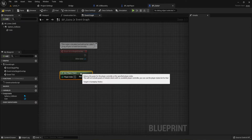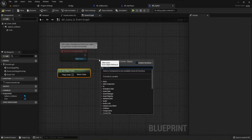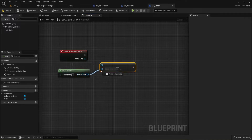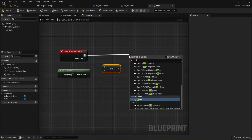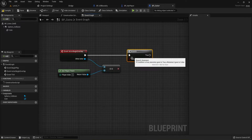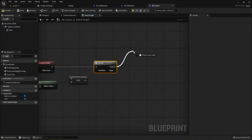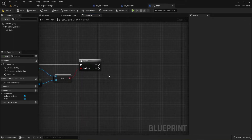This way we can check that the one overlapping with the coin is our player, not something else. We're going to check that the 'Other Actor' equals our player — hit the equals button — and set it to equal. We're setting up a true boolean check. Pull off the output from Event Actor Begin Overlap and add a 'Branch' node to check the condition. If true, an event happens; if false, nothing happens — we're only focusing on true.